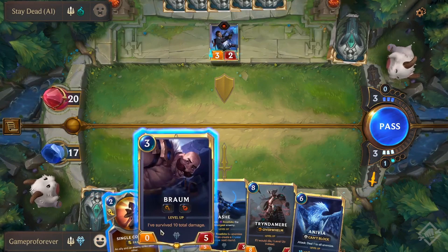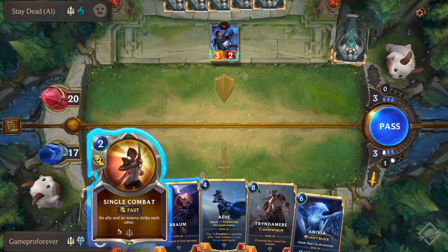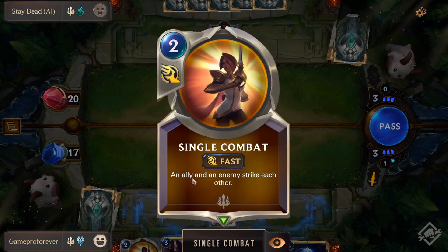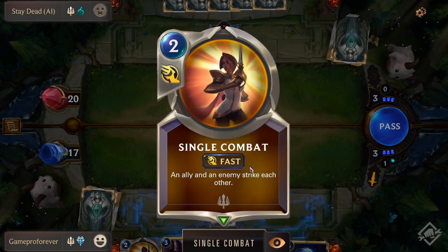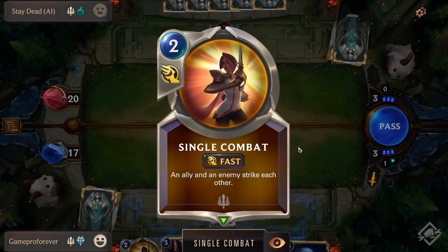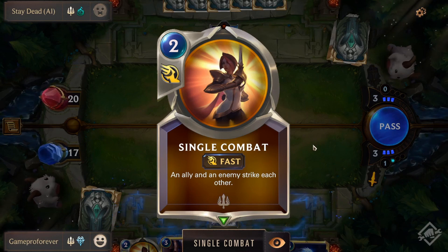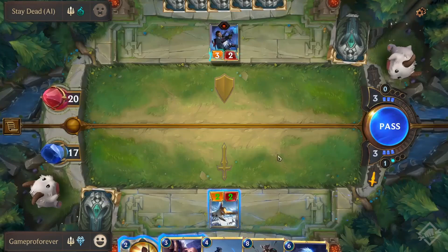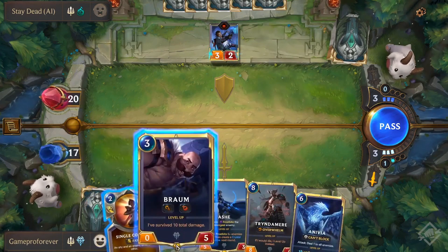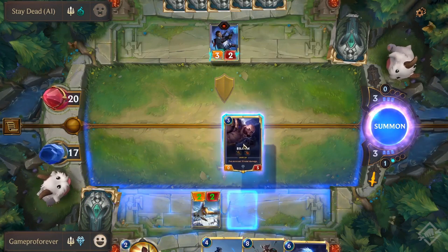My other option is to use Single Combat — a fast spell. There are three different types of spells: Burst, Fast, and Slow. Burst spells are basically instantaneous. Fast spells are a step above that. Slow spells can't be played in the middle of combat, but fast spells can. I could kill Lucian quickly using Single Combat, but I'll save that for my next turn. What I'll do is bring down Braum.